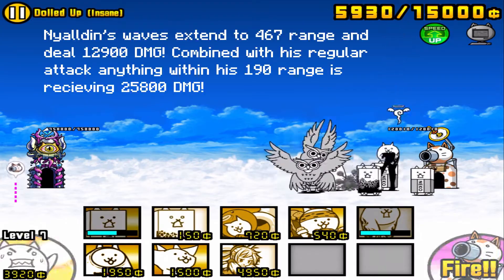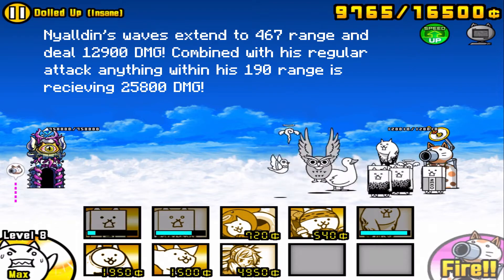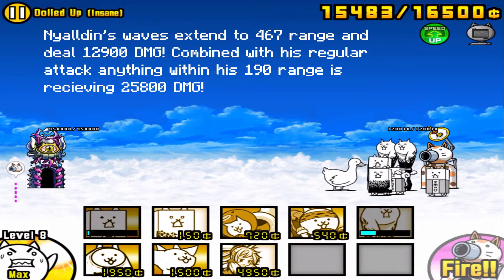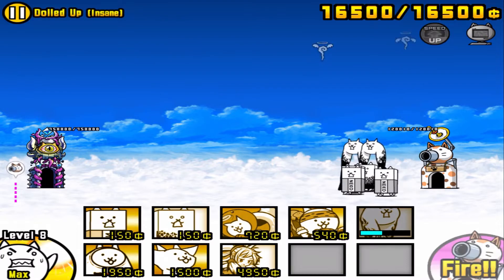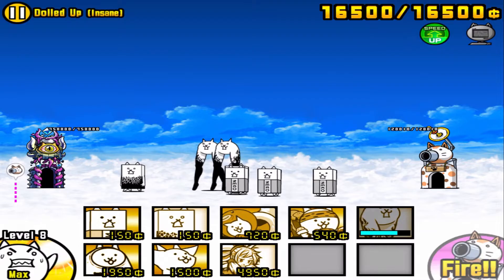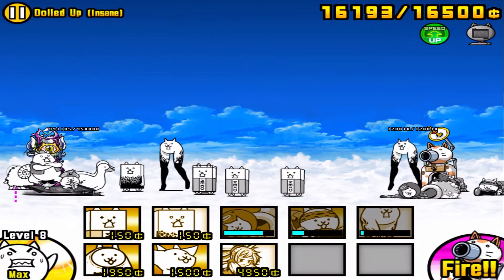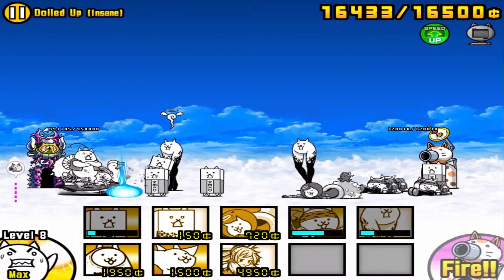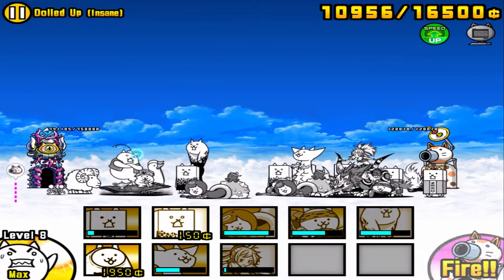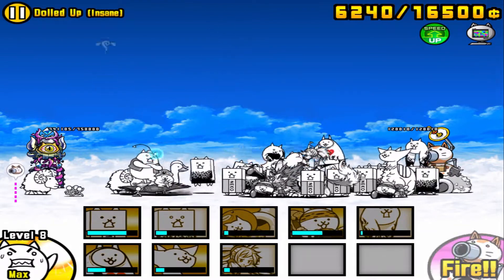I'm sorry — on the first stage I went no-gotcha and didn't use Octo Cat, but in the second stage I don't see any way to beat it without Octo Cat. Nyaldin's waves are just so strong now. I tried a bunch of different strategies and just could not beat Nyaldin without Octo Cat. If you have Octo Cat, this is incredibly easy — kill the random birds, hit the base, then spam everything and you win. But if you don't have Octo Cat, especially early to mid game without many anti-wave units, it's very difficult.